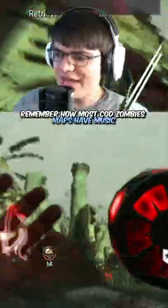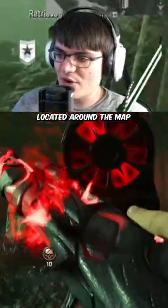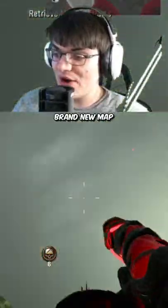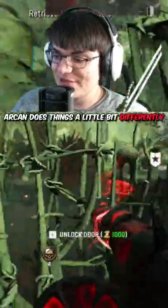Remember how most COD Zombies maps have music easter eggs? Usually you've got to find three different parts located around the map, and then you're going to get a song that plays in the background. Vanguard Zombies' brand new map, Archon, does things a little bit differently.